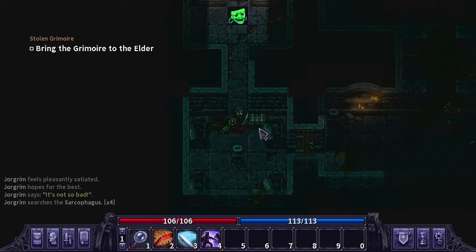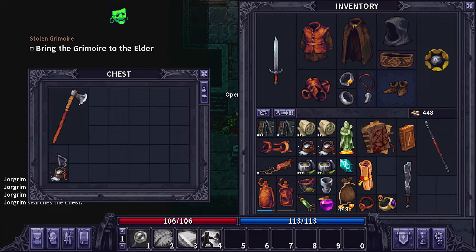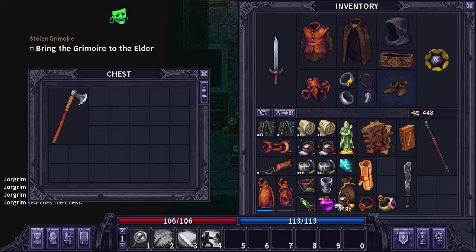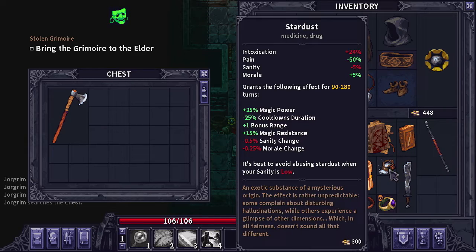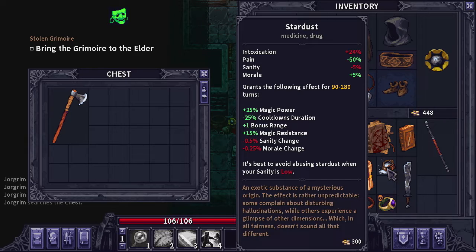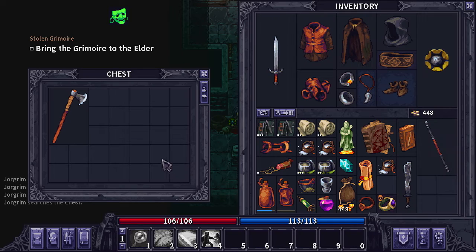We finally found another chest here. Let's go ahead and open that up and see what we got. We got some gold and another one of these items. I'm going to go ahead and sell these when I get back to town because they don't give us any health — they just take away pain and give some morale, but we don't have anything magic-related right now. I don't really need these taking up inventory space, so I'm probably going to end up selling them.